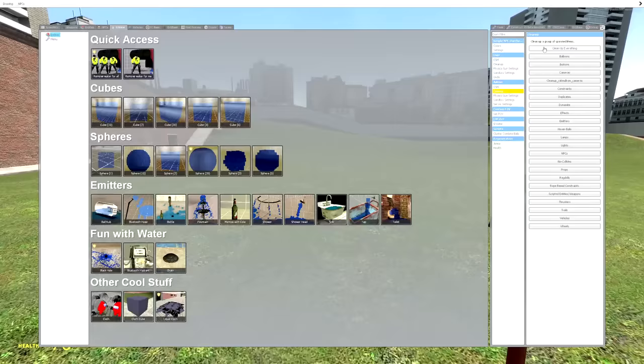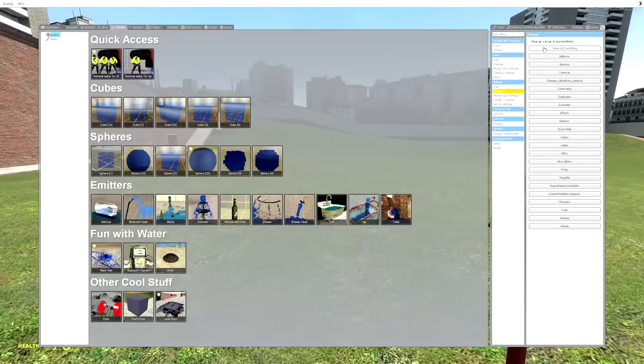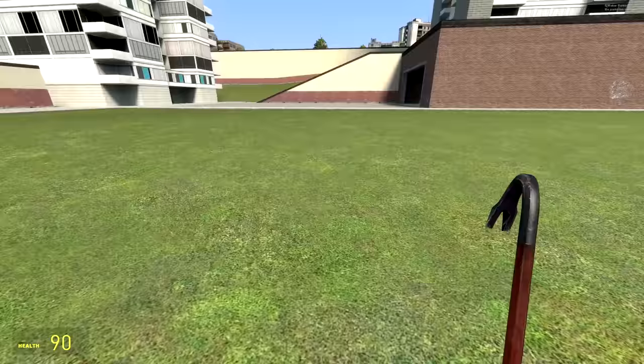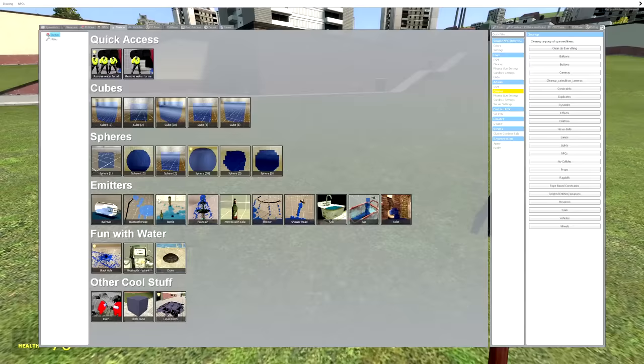Let's go ahead and try to look at what G-Water can do to Construct. G-Water is a separate module you install, and it pretty much adds realistic fluid simulation into Garry's Mod. It's nothing short of freaking amazing. We did find a way to increase the surface area of the water by simply increasing the radius of the particles.